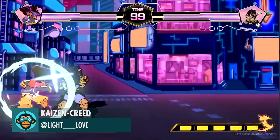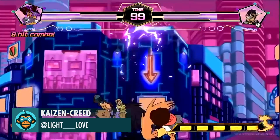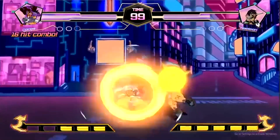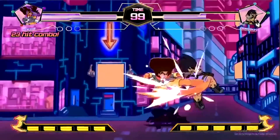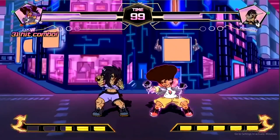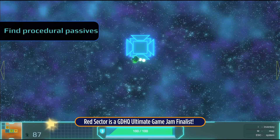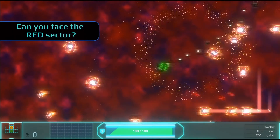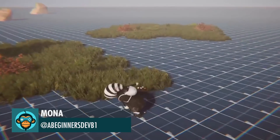Coco has gone through a transcendence by Kaizen Creed. Red Sector is a roguelite with intense twin-stick combat and amazing soundtracks, now available on Steam — download today, the link is below. Use bombs to destroy stuff by Mona.